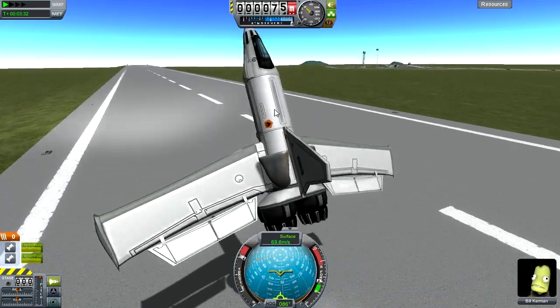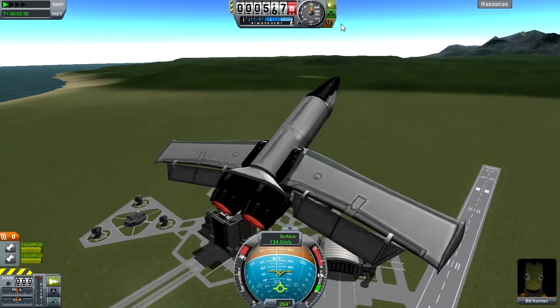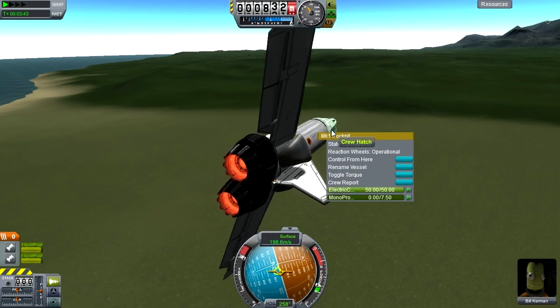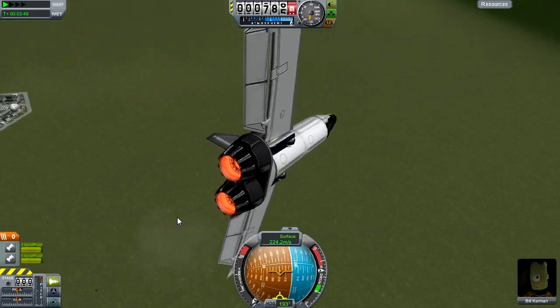For a moment I thought I was going to hit the engines on takeoff. That is a concern with this design, obviously, because it is very close. It doesn't have monopropellant in the front because you don't need that. So yeah, this is the NerdCubed.